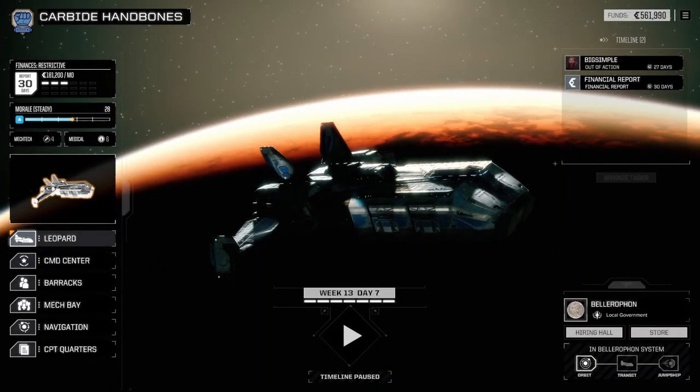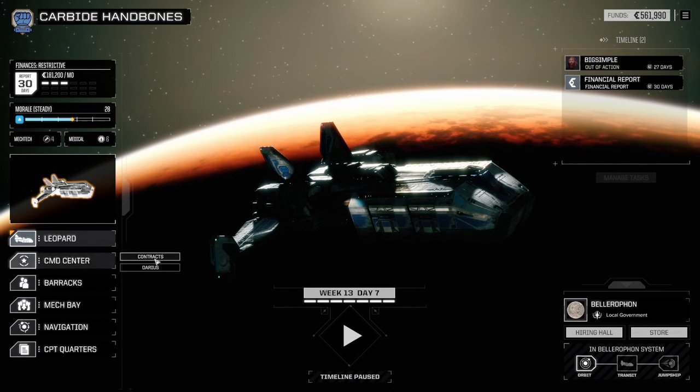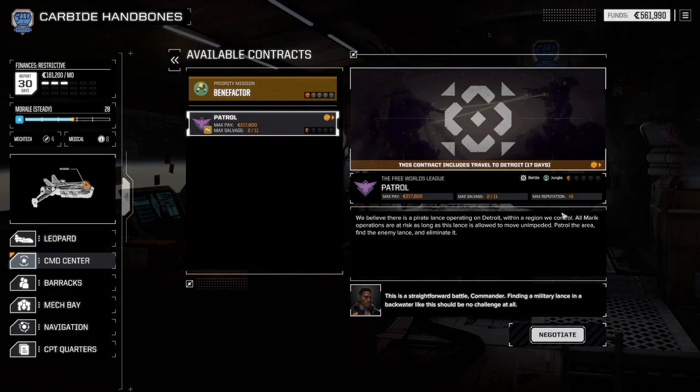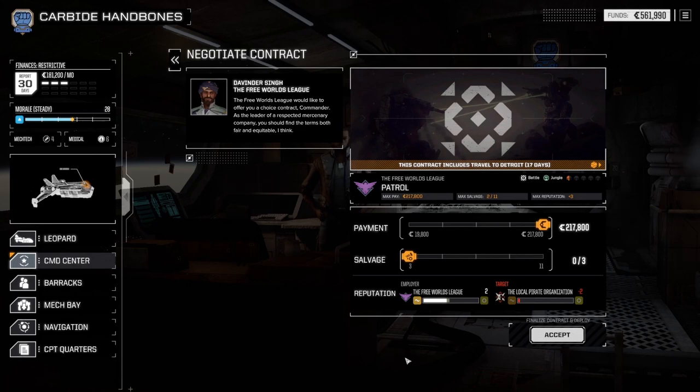The benefactor mission — we're probably pretty well equipped to take that on, although we only get 30,000 from that. The thing about it is if I take the benefactor mission, I won't have any travel time. Are we waiting for anything? Yeah, me — I'm out of commission for 27 days. That kind of puts me in a tight spot because it wouldn't be a terrible idea to do that other mission. 27 days — that sucks. How far out is the other mission? 17 days.